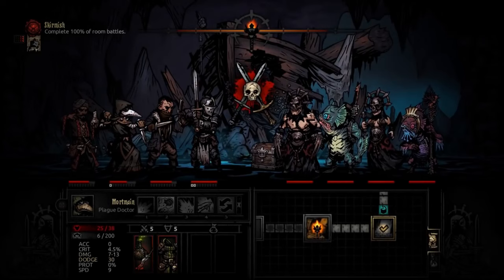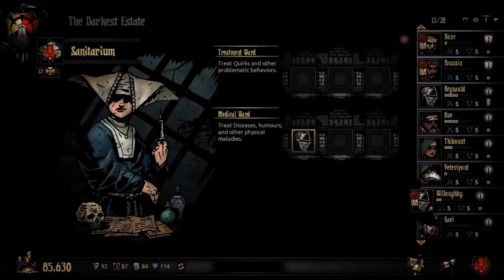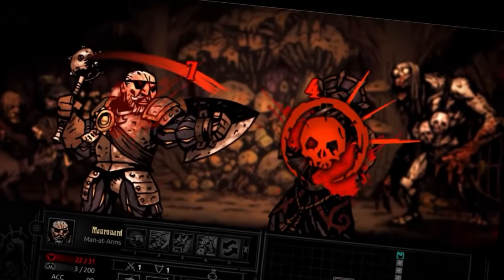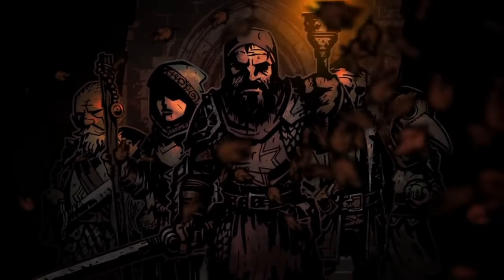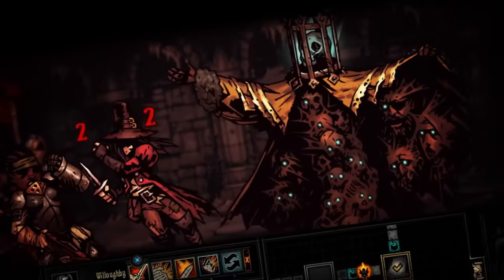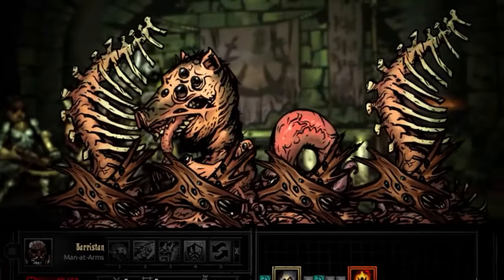Darkest Dungeon is a dark, turn-based RPG steeped in Lovecraftian horror and occult themes, featuring hand-drawn art and ominous narration. Its grimdark tone is enhanced by harsh gameplay mechanics, including a unique stress system. Players must manage their party members' sanity by sending them on various location missions. Overall, Darkest Dungeon offers a dungeon-crawling experience that is both thematically and mechanically grimdark.